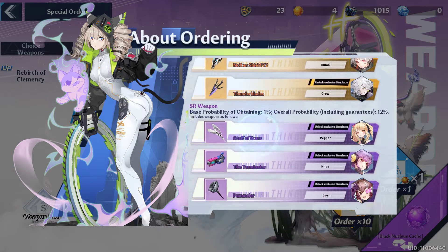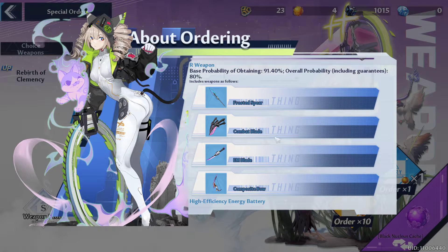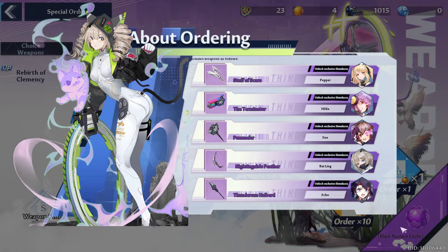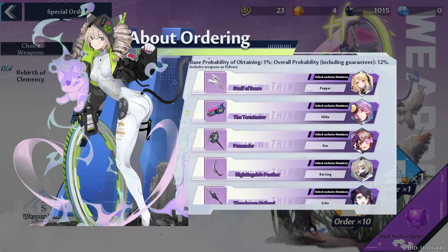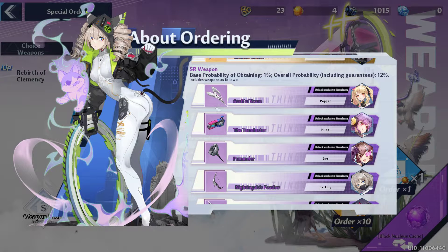There are SSR weapons, SR weapons, and R weapons. You will be getting R weapons at the beginning, but don't upgrade them because the game will be giving you a large amount of black nucleus — or the gold nucleus, which is actually a purple nucleus — to get SR weapon characters easily. The weapons and characters are essentially the same thing, so don't get confused.